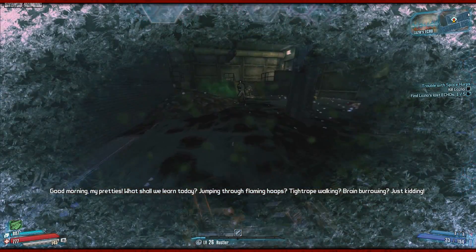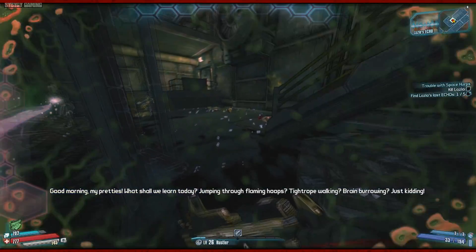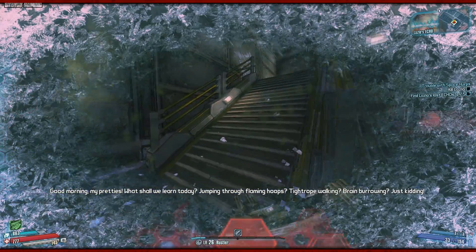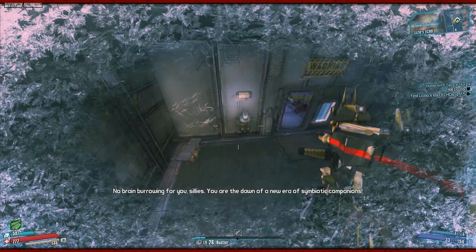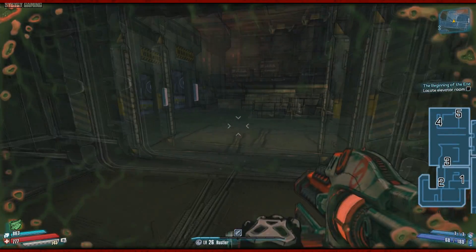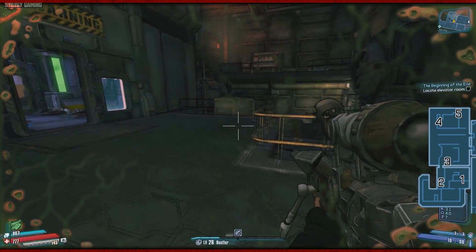I was going to show you clips of me originally finding them, but as you can see it's a tad messy with Lazlo firing ice up my ass the whole time, so I went back later after finishing the quest and visited all the locations again. Check out the map on the right hand side — it's got all the locations plus the order we're visiting them in.